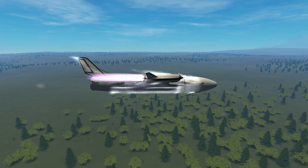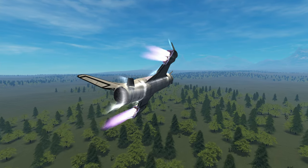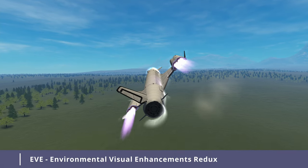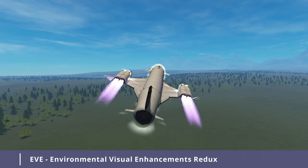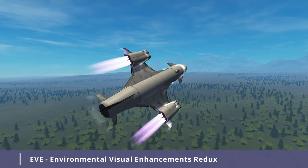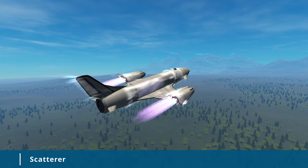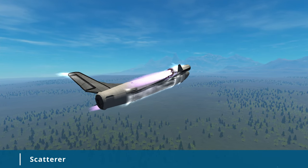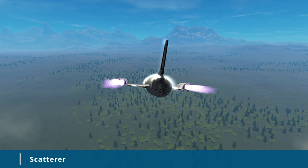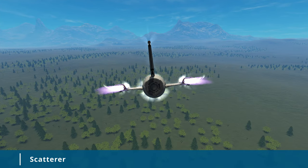Now let's transition into the interesting part — visual modifications. When combined together, the next 6 visual mods provide the cornerstone for a good-looking game. Environmental Visual Modification Redux, or simply EVE — this visual mod adds clouds and city lights to the base game. Note: we are not installing the stock config for EVE. Scatterer adds atmospheric scattering, ocean shaders, better sunflare, god rays, and even eclipse shadows. We are not installing Scatterer Sunflare or the default Scatterer config, as those modules will be provided by other modifications.